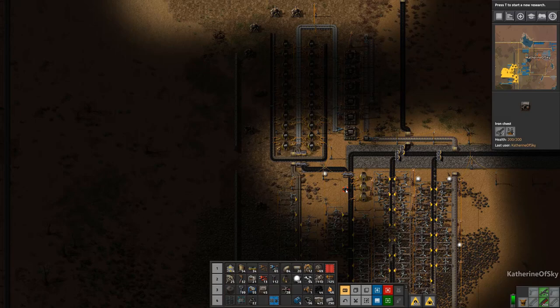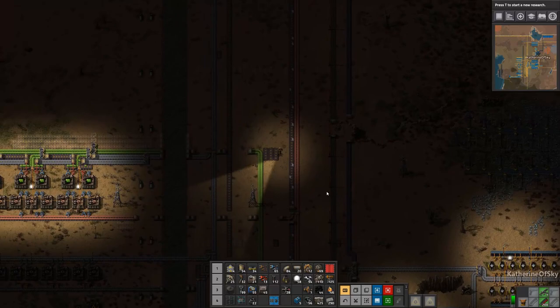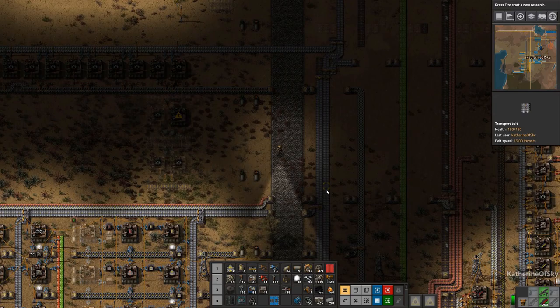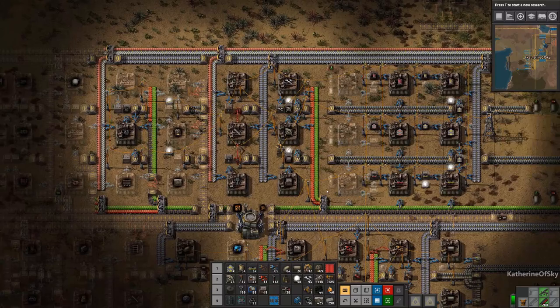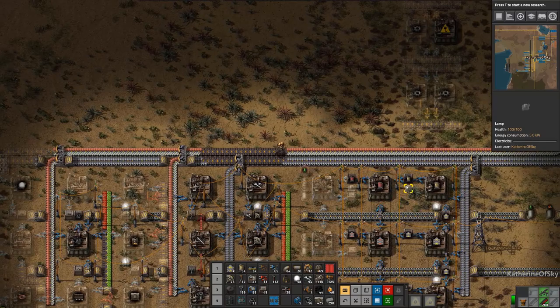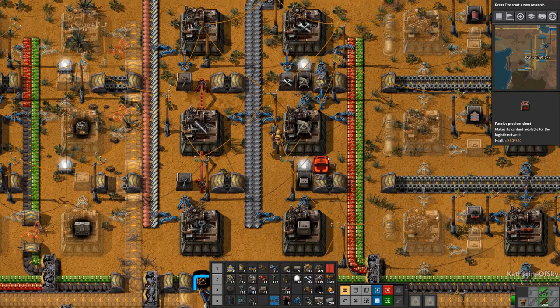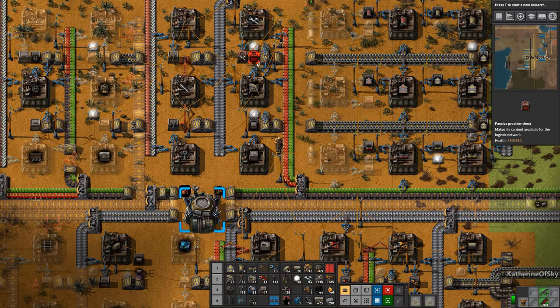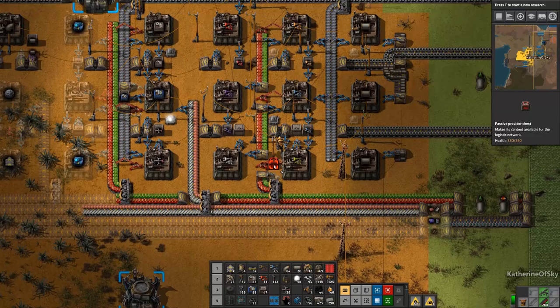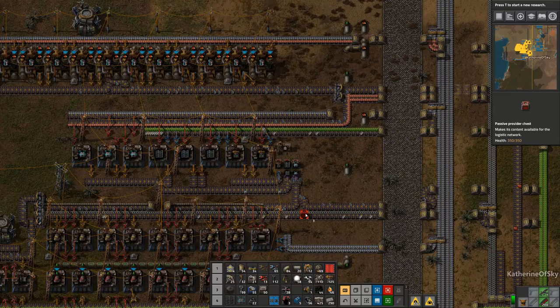We need to get provider chests made, and then we also need to get the roboports moved along as well, because we are going to do some cool stuff in just a second. We need to see if we have radars. There they are! We didn't make the chests in the mall yet — that's unfortunate. We just need steel. I want to get these beautiful red passive provider chests — I love passive provider chests. We're also going to put them on the repair kits.